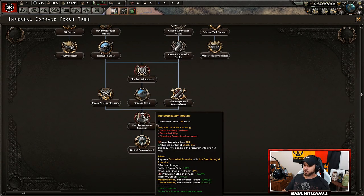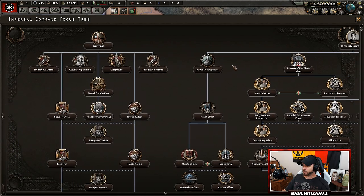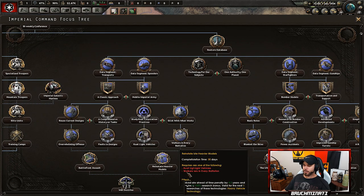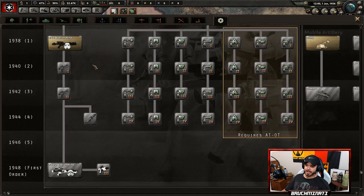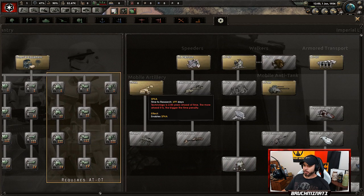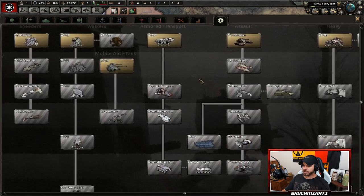Most of these are the same, I think there's like one or two new things, but the main thing is there's a branch for land equipment and a branch for air equipment. There's also a new Empire tab, completely redone — new blasters, all new for the Empire branch: mobile artillery, speeders, different types of walkers, mobile anti-tank, armored transports.